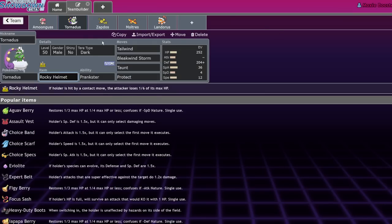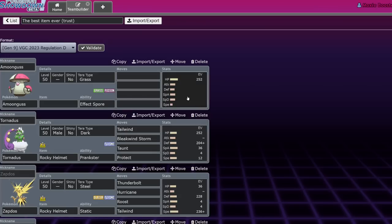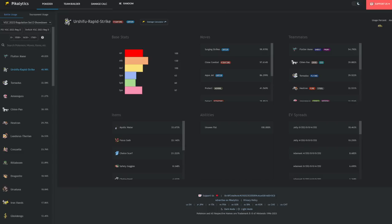I'm going to give you some examples of some really great Rocky Helmet Pokemon in the current format. Let's explain why the Rocky Helmet is good just beyond Urshifu Rapid Strike. Looking at tournament results, this format is much more physical attacker-inclined. Chan-Pao and Dragonite have been dominating the game for a really long time and remain dominant in this format.